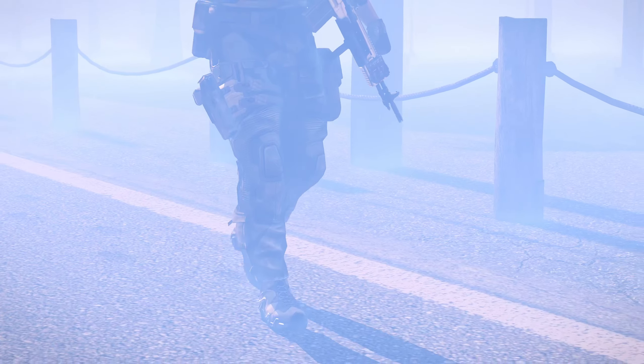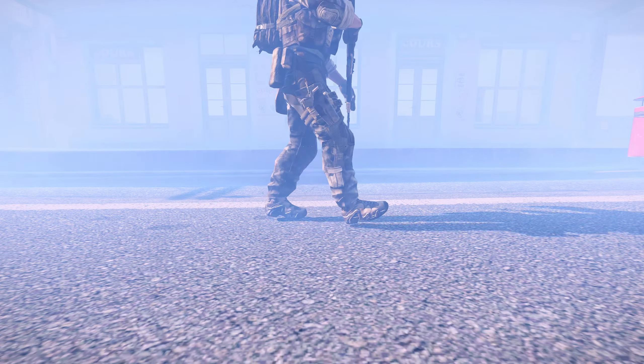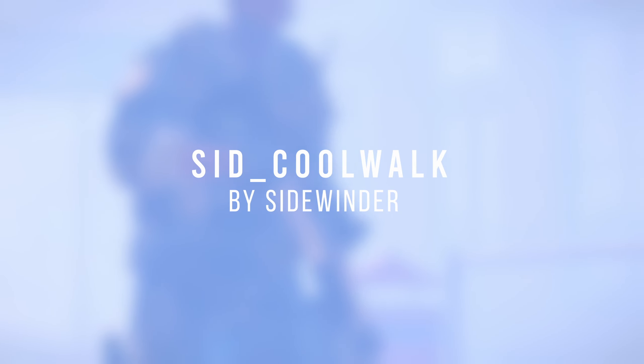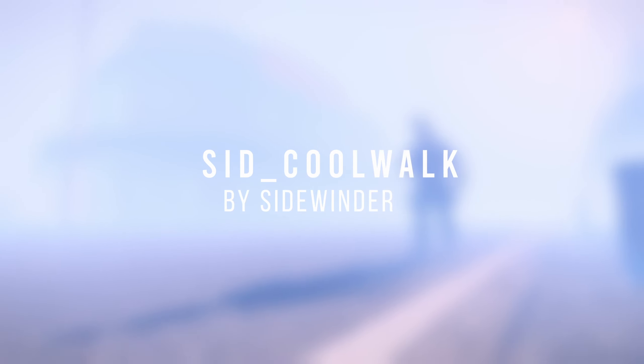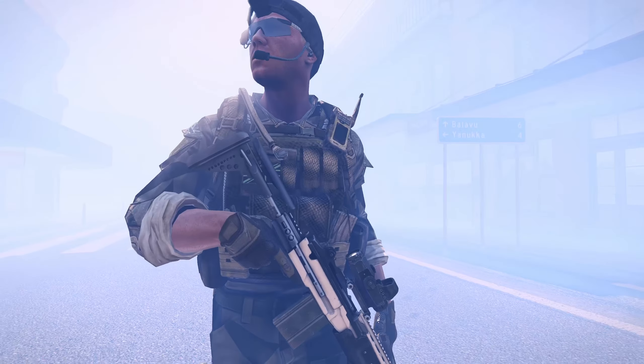Can't be tactical without being tactical. This mod transforms you into the wannabe operator that's not in it to serve his country, but to feel alpha. Instead of shooting, make peace and love. Put your gun down and slow down to SID CoolWalk. We cag with only one hand on a rifle, and the other hand is for grabbing your gear.